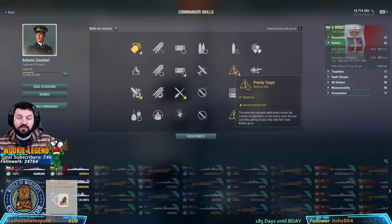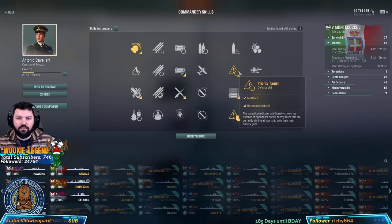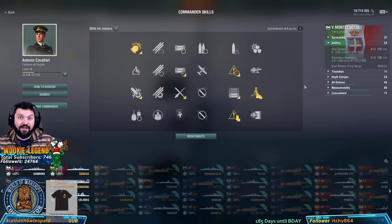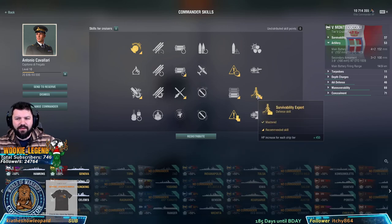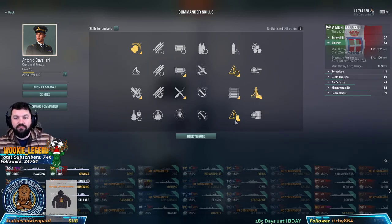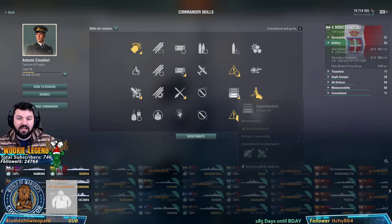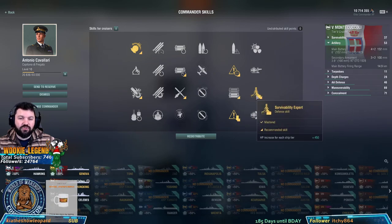I went with Priority Target so you can see who's watching you. Most cruisers should run it so you can see how many people are looking at you and how fast you're going to die. They do recommend Survivability Expert — I went with it this time. It's 450 per tier, and this is tier 5, so 450 times 5. It might save you one extra shot before you die. I might actually change it and get one more smoke out of it instead.